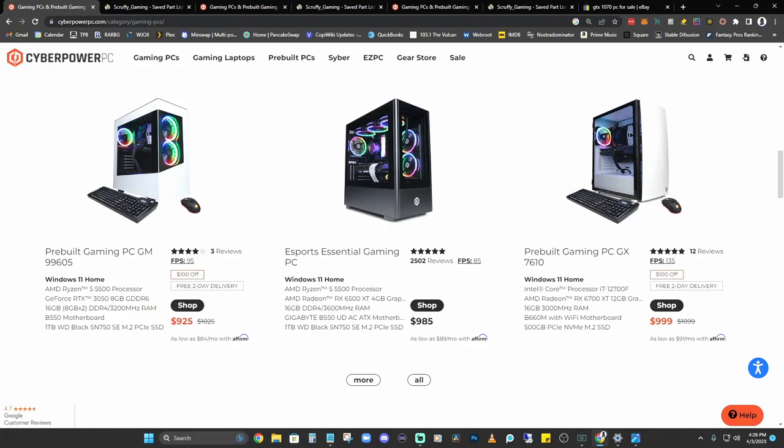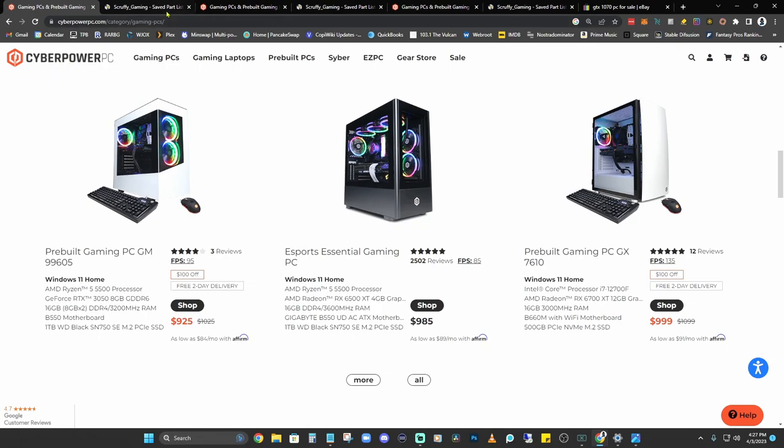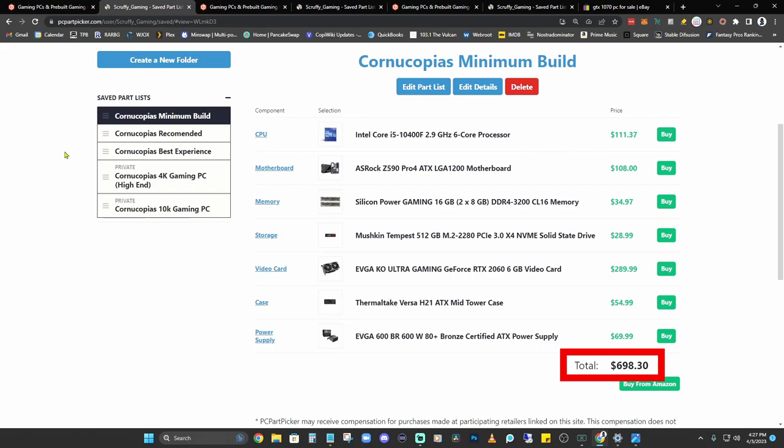When I checked current pricing on CyberPower PC, I came across three models ranging from about $925 to $999. Remember you'll have to factor in shipping and tax — I'd budget around $1,000 to $1,100 if you're looking to buy one of the minimum system requirement pre-built PCs. If you've got the skills and want to save money by building it yourself, I put together a PC parts list equivalent to the minimum requirements that came out to around $700 — budget about $800 total.